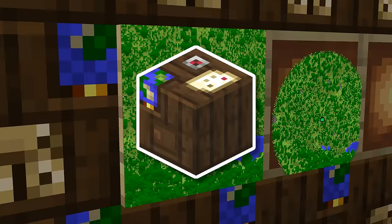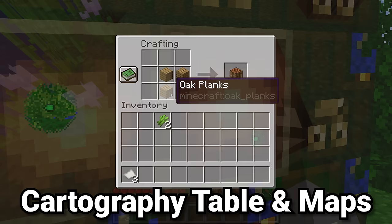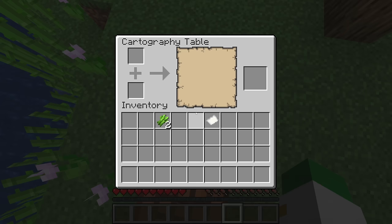You can't do anything more than just basic features with maps until you have a cartography table, so let's start with how to make that by using the crafting recipe and putting two pieces of paper above it. That will give you the cartography table.